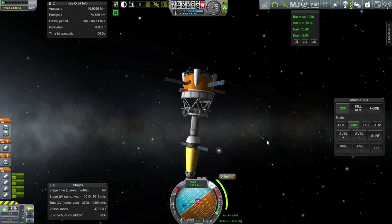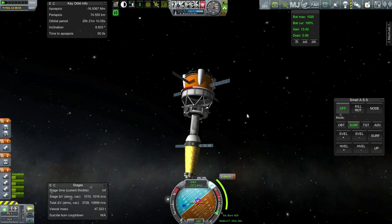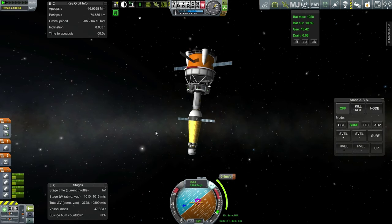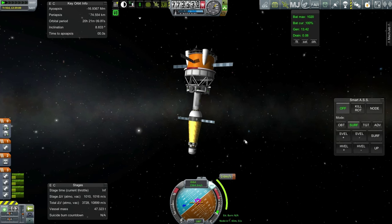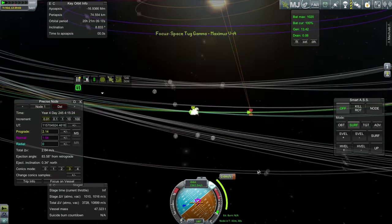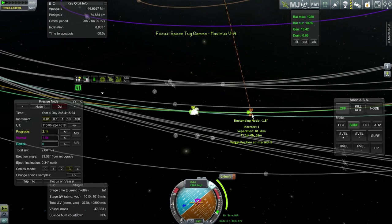Hello everyone and welcome back to my colonization series in Kerbal Space Program 0.90 Beta. In this episode we're going to start off with the asteroid capture that we had planned. We've got a little correction burn of 2.6 meters per second in 43 minutes, and that will get us from an original approach of 300 kilometers to 81 kilometers.